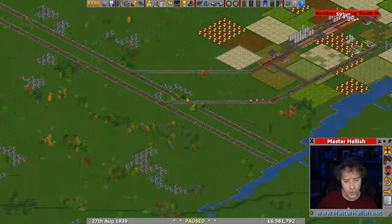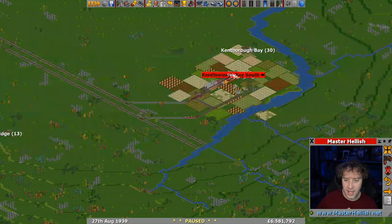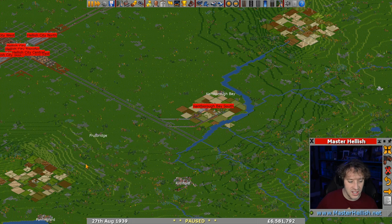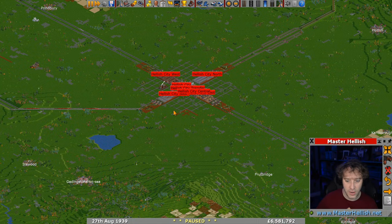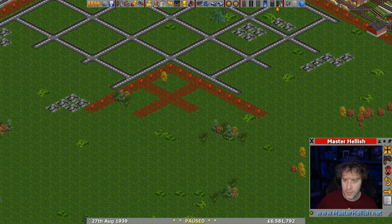These trains here probably need upgrading - they're a bit too short these days. In addition, we also need to get these two farms involved as well, so hopefully we'll get a chance to do that after we've fixed the wharf issue. Let's decide - should we put a station in?